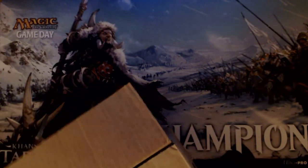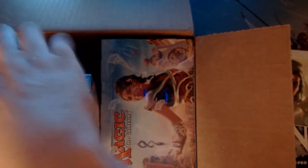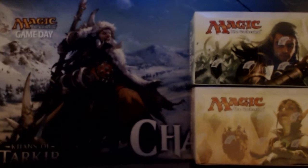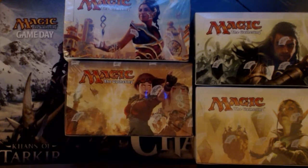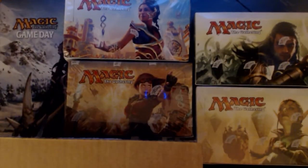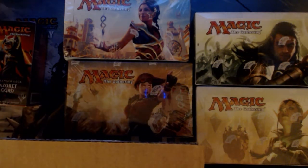Alright, so here we go. Here is the lottery case: one box of Battle for Zendikar, one box of Oath for the Gatewatch, one box of Kaladesh, one box of Aether Revolt, and one of each of the Challenger decks.